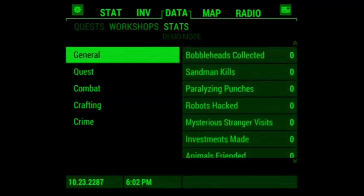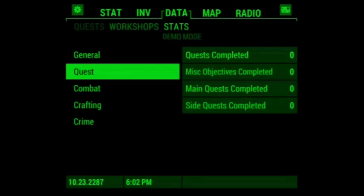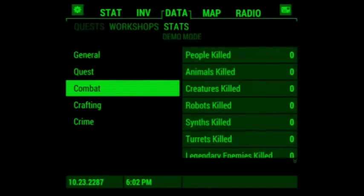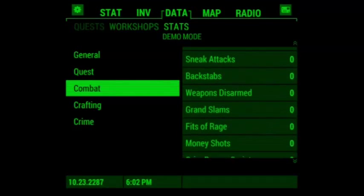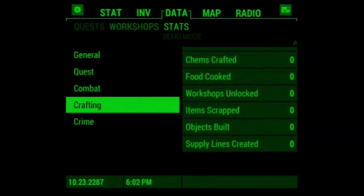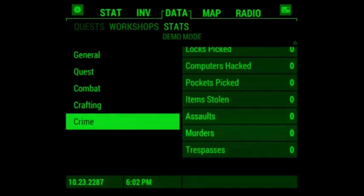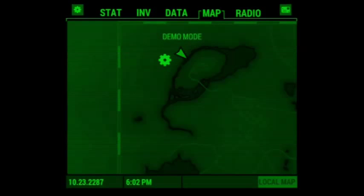I guess this has more to do with — it's in Fallout 3 and New Vegas as well. I just never pay attention to this unless it involves achievements. Achievements are super important to me. Crime: hack, pockets, assault, assaults, murders, and trespasses. So that's a really interesting thing.